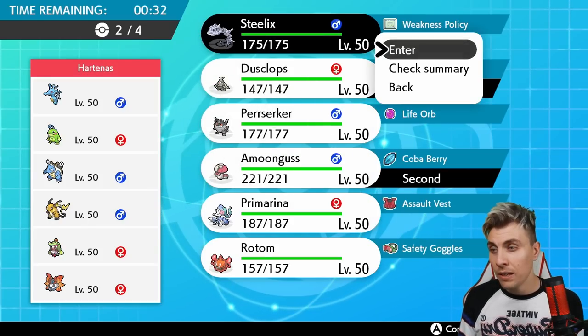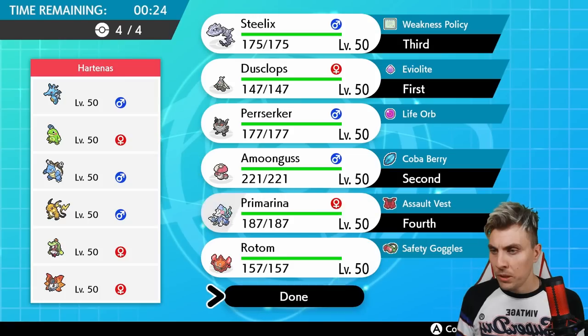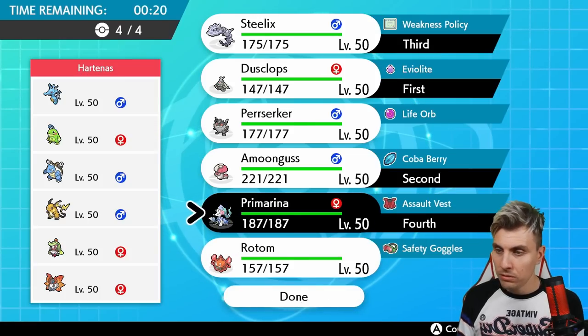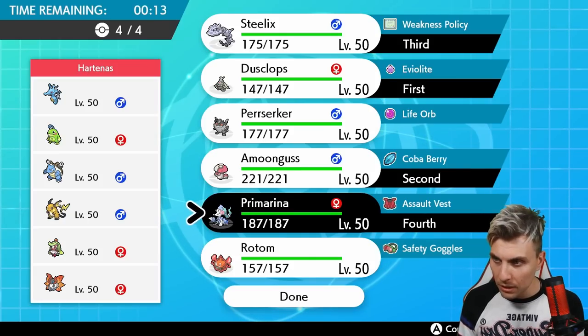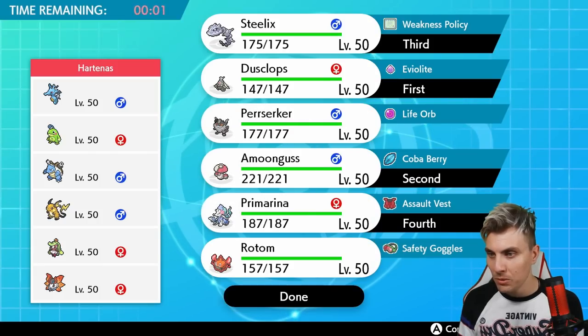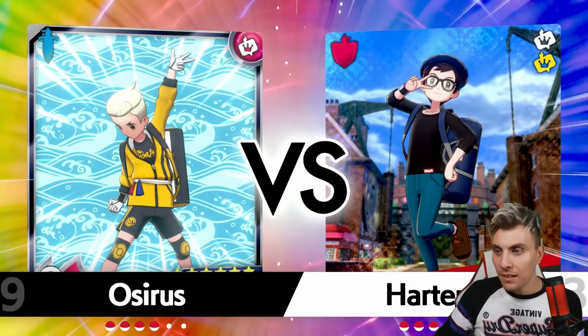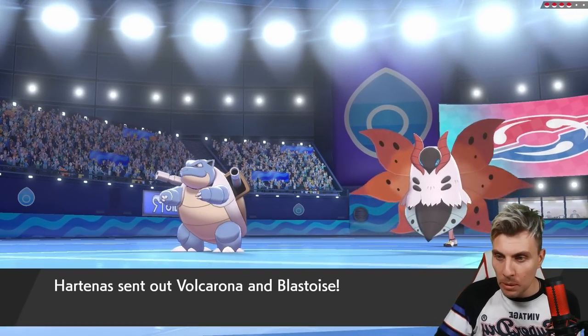Steelix is going to have a harder time than usual against this rain team, and we're probably better off bringing Primarina over Persica as our last slot. It's a bit frustrating since we haven't featured Persica much — it really is a beast — but we want to win, so we'll make that call. The team will be Dusclops, Steelix, Amoonguss, and Primarina.